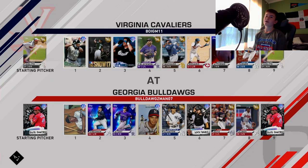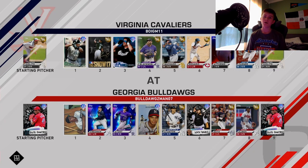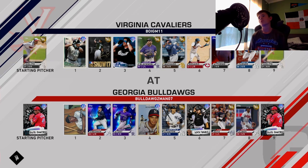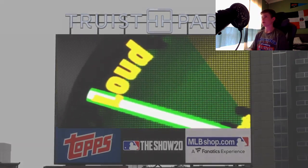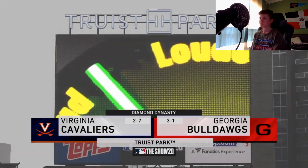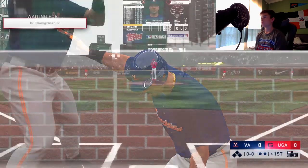Yo, what is going on guys? Fabus Rich here, back at it with another video. Today we'll be playing some MLB The Show Diamond Dynasty. We are going up against Sixto Sanchez. We have Lucas Giolito on the hill, playing the Georgia Bulldogs. Yeah, 2-7 — I know I suck — going up against the 3-1 Georgia Bulldogs.